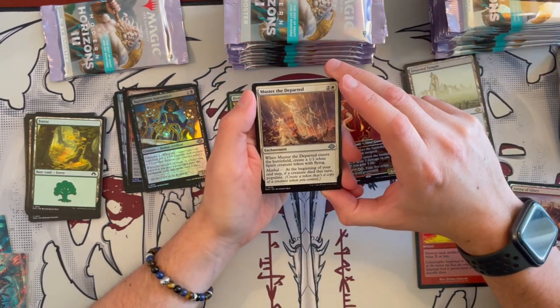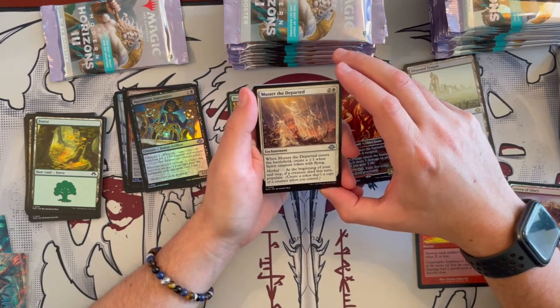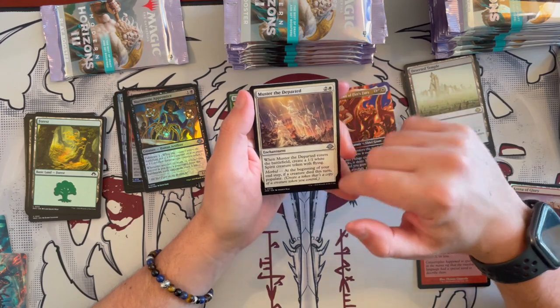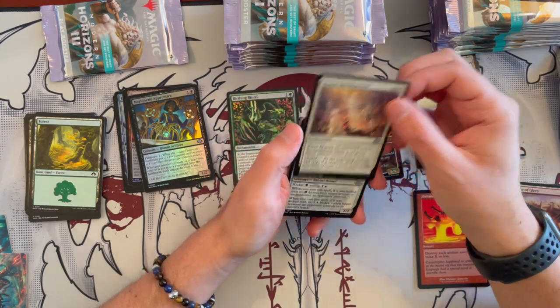Muster of the Departed — when it enters the battlefield, you create a 1/1 Spirit creature token with Flying. It has Morbid: at the beginning of your end step, if a creature died this turn, you get to Populate — creating more tokens. Great for a Token deck.